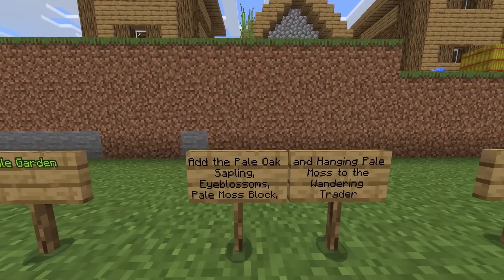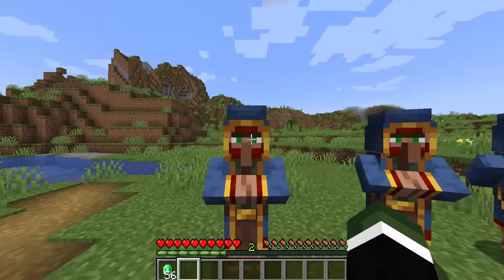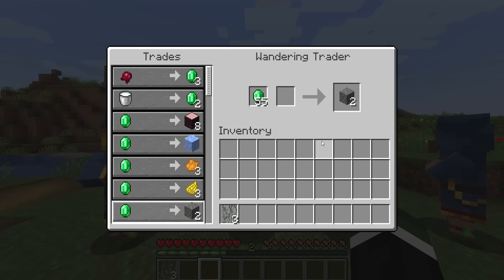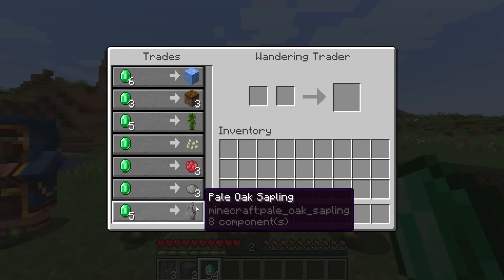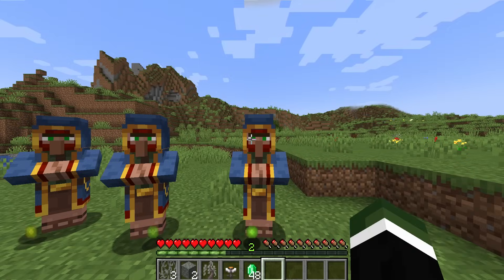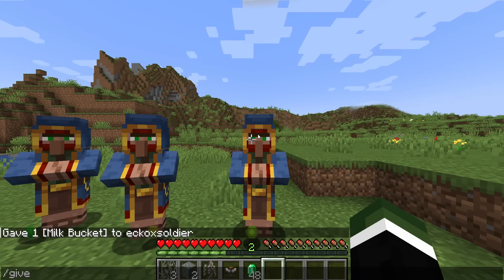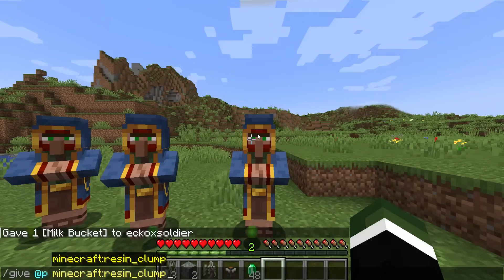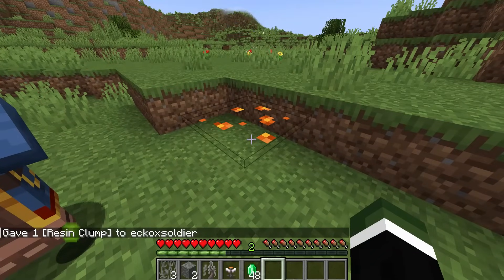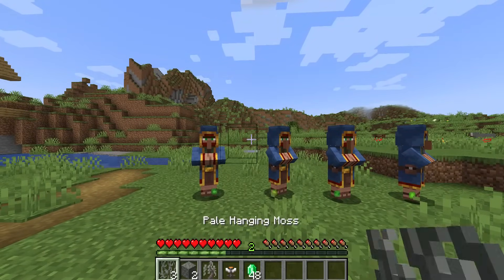Talking about the pale garden biome, they added pale oak saplings, eye blossoms, pale moss block, and hanging pale moss to the wandering trader. Same applies for Minecraft Java. I already had this set up — we have the pale hanging moss, pale moss block, the sapling, and the flowers. So these are going to be obtainable in flat worlds. According to the latest snapshots, wandering traders can sell resin clumps. I brutally murdered hundreds of these and never managed to find one selling this — it wasn't mentioned on the Minecraft Bedrock edition changelog, so it was probably just slightly bugged. But yes, these can now be obtained from them.